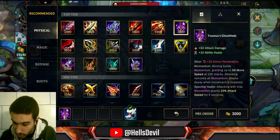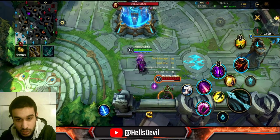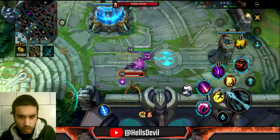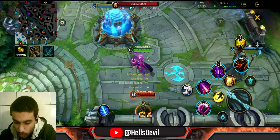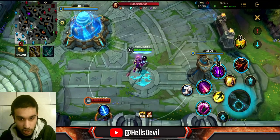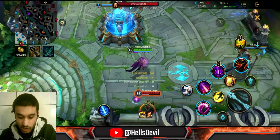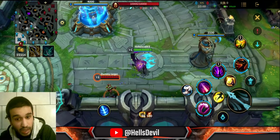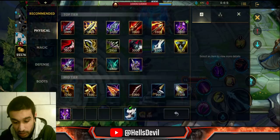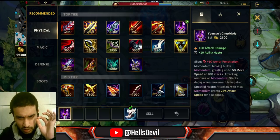The next item is Yumuu's Ghostblade. This item gives you stacks, and whenever you hit an enemy it removes the stacks but you deal bonus damage on an enemy champion. When I walk around, take a look at what happens when I have 100 stacks — I get movement speed. When I shoot the enemy, I deal damage. You stack up movement speed on the bottom, and you need to wait until you have 100 stacks before hitting a basic attack, and then you'll be really fast.